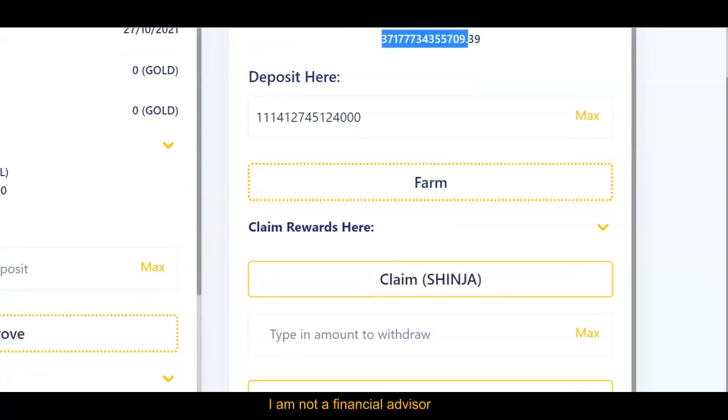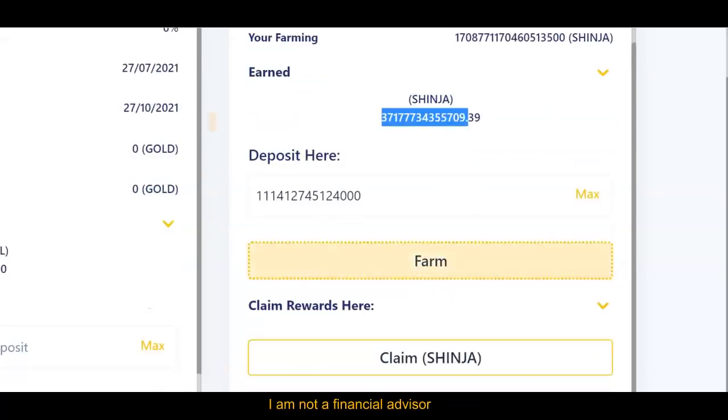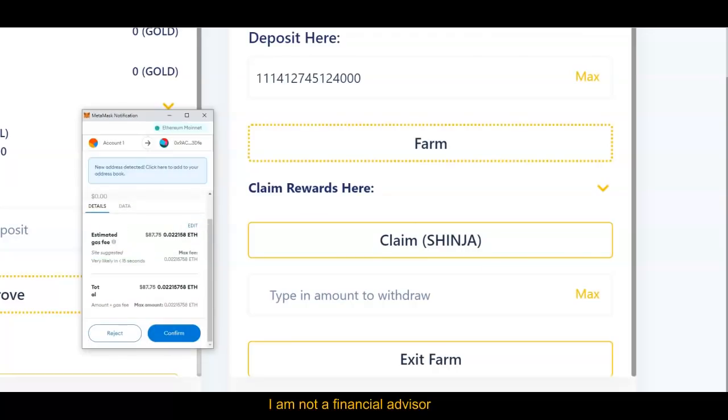Now when I'm ready to claim, I click on 'Claim.' Remember, there is an exit fee here. When I click on 'Claim,' it's going to show another gas fee to claim. So I can actually claim my reward at any particular time right here.